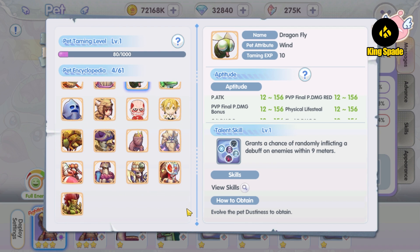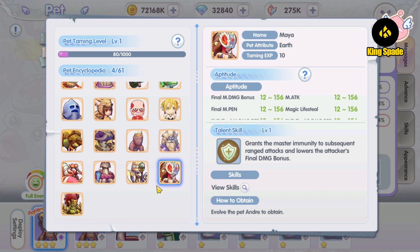One particular pet notable to be mentioned is maybe the Maya pet. It can be useful in PvP. With its talent skill, it can negate ranged attacks for a few seconds, which is super useful in PvP against ranged DPS like Light Knuckle Shura, Longbow Shadow Chaser, and also the Warlock.